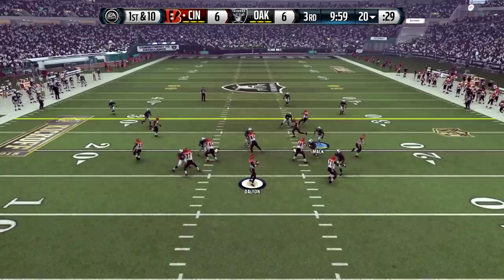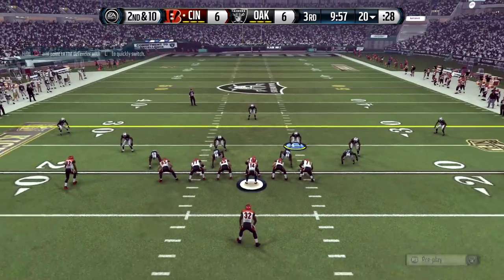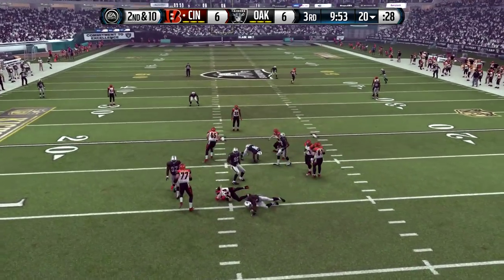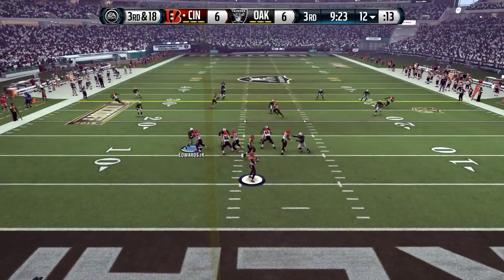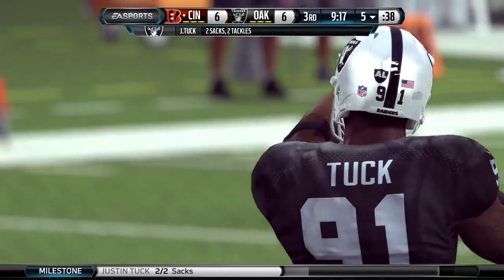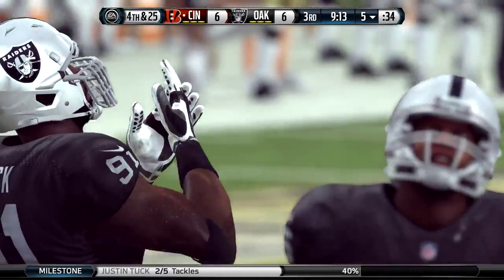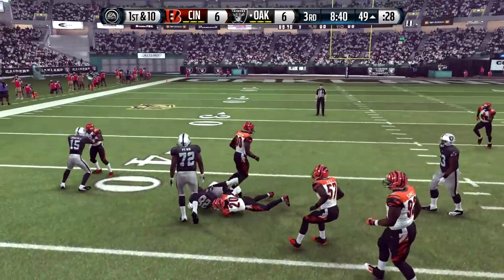In the second half, the Bengals have the ball first. Dalton throws ahead of his receiver for an incompletion. With a lot of time in the pocket, he can't escape and gets sacked — third and 18. Again Dalton drops back with time but is sacked by Justin Tuck. That's two sacks in two plays by Justin Tuck, showing the younger players how it's done in Oakland.